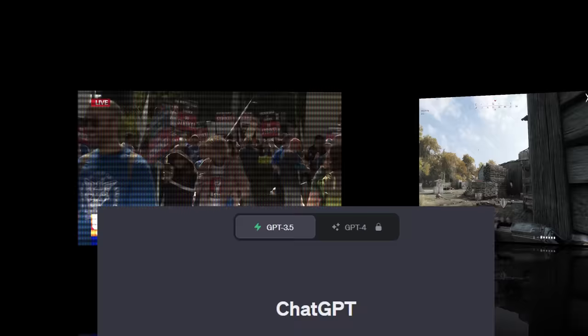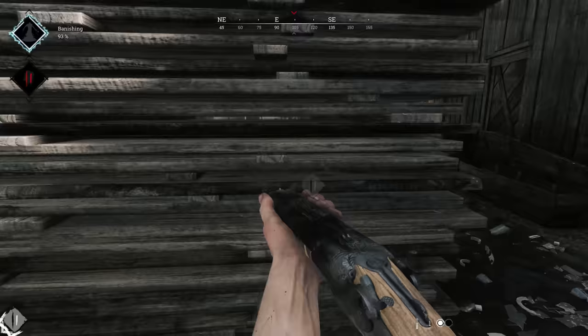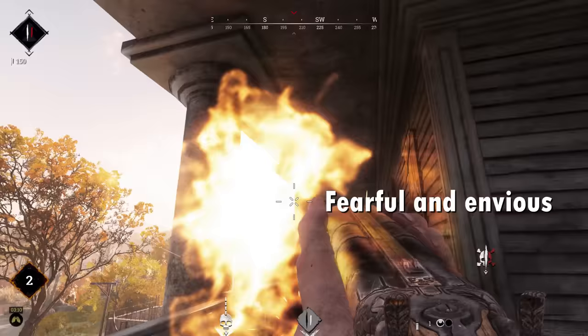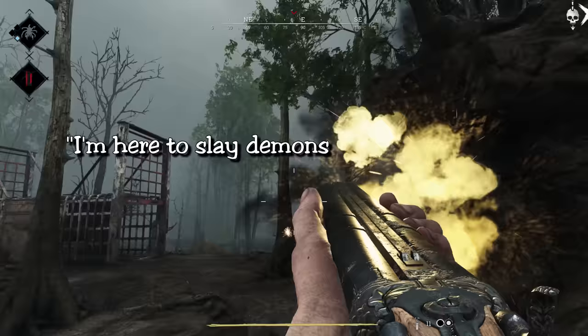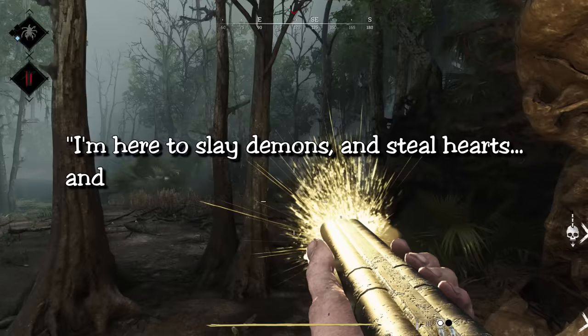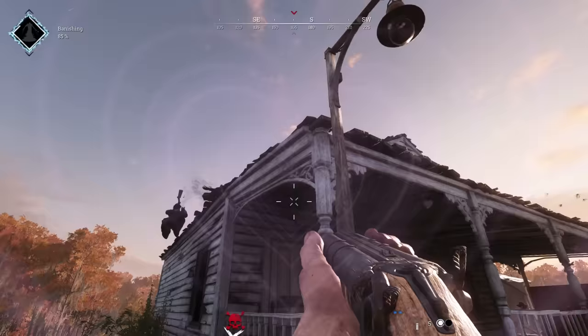Welcome to the Caldwell Rival Survival Guide — outshooting your enemies and winning hearts. If you've ever wondered how to make a hunter quiver with fear and envy, look no further than the Caldwell Rival, the gun that says 'I'm here to slay demons and steal hearts, and I'm all out of demons.' Let's dive into the art of wielding this deadly, romance-inducing beast.